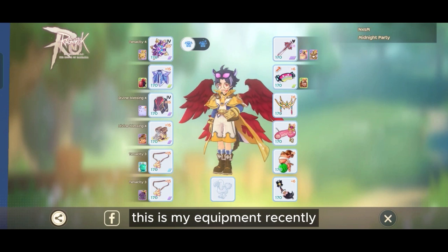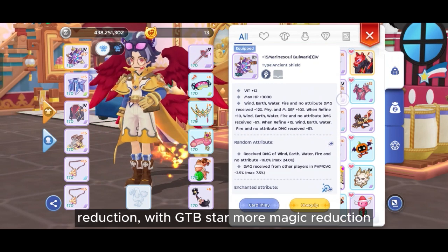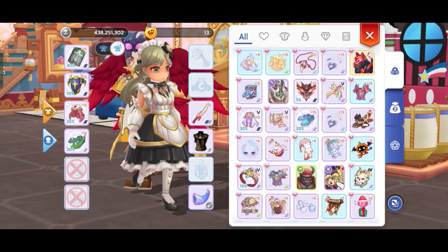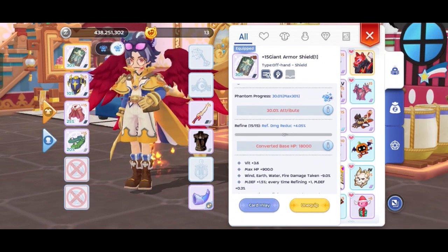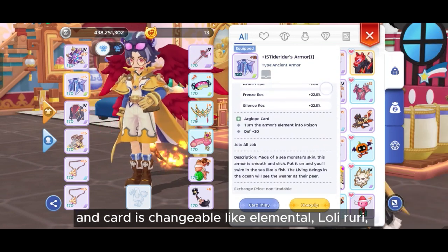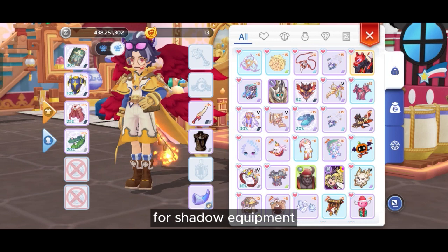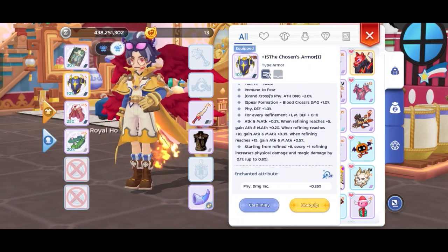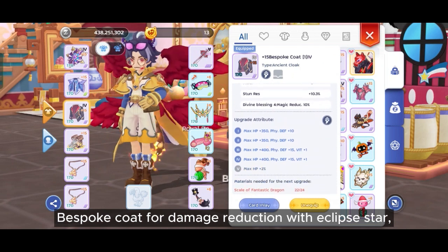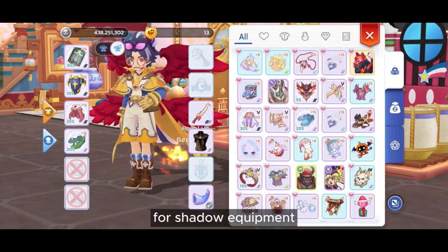Here is my equipment. For offhand, use Marine Soul Bulwark for elemental reduction with GTB star for more magic reduction. Shadow equipment, use Giant Armor Shield. TD Burst Armor is also good for elemental reduction, and cards are changeable like Elemental, Olivory, RMS, or Garm. Use Chosen Armor for anti-fear shadow equipment. Bespoke Coat for damage reduction with Eclipse star, Deviling star, or Dark Assassin RMS. Use Deer Skin for shadow equipment.